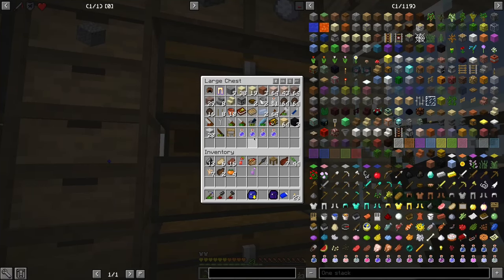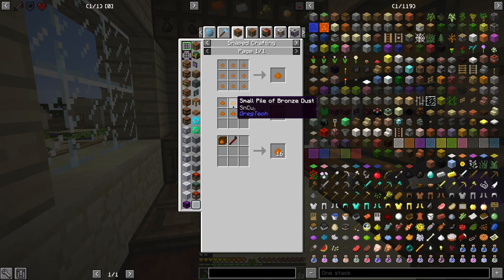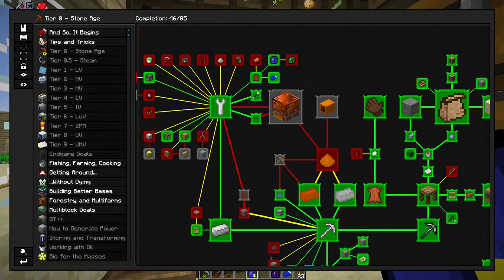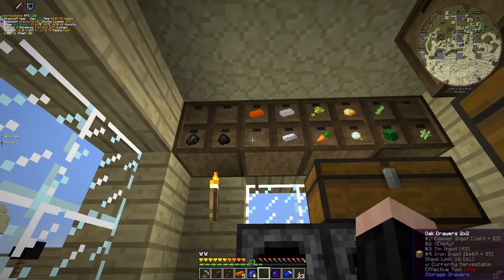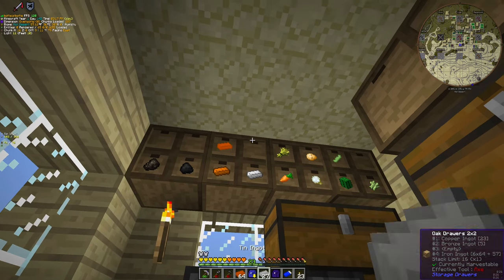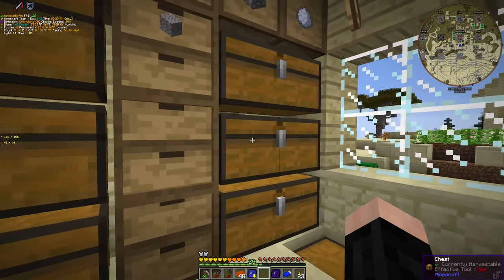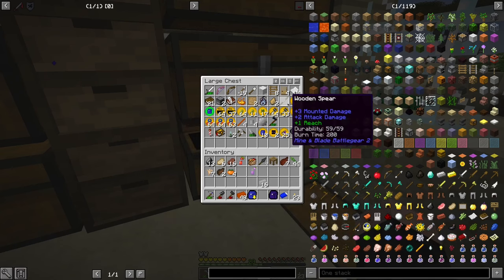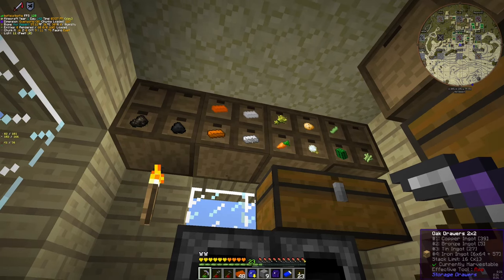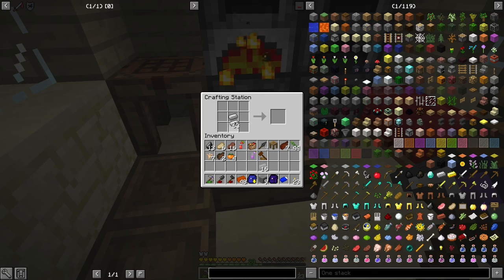Now we need to make bronze. Actually let's make the bronze first. Bronze is easy - tin dust and copper dust. What we're gonna need is 16. Not that bronze - that bronze is going to be useful but not fully. Now since I have iron, I will make the grindy thingy with iron. And it's exactly the durability that I need.